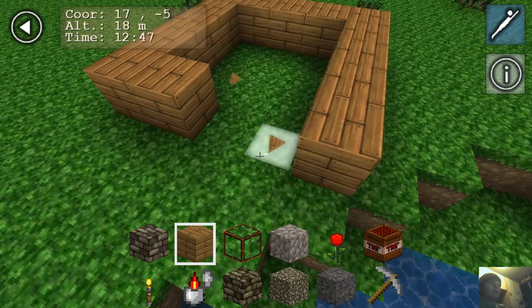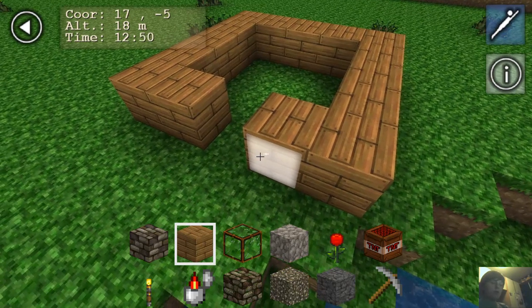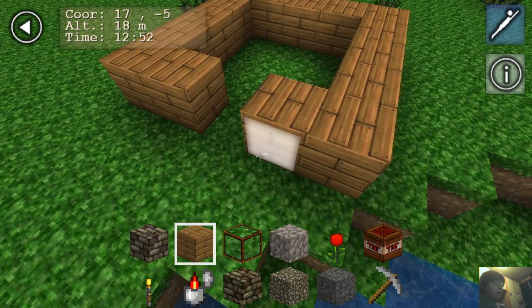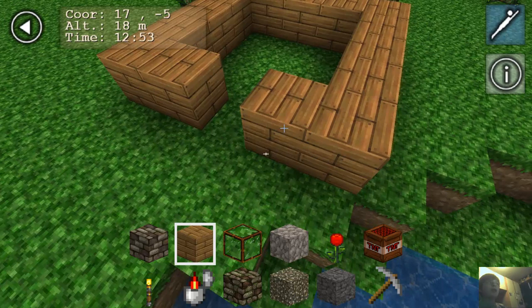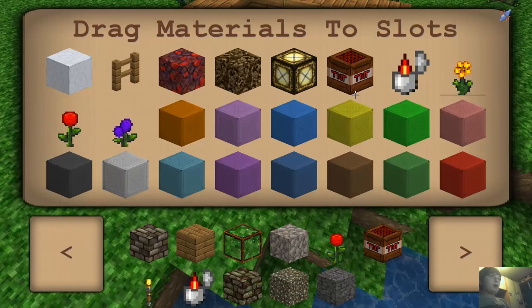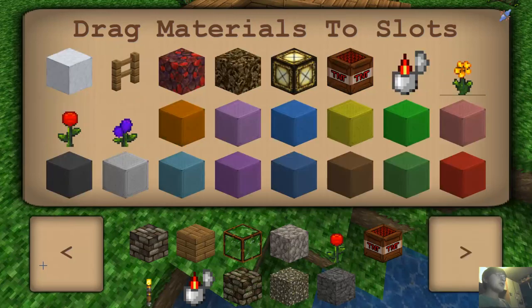I'm not quite sure on this bit, but I think you push the control button on the left-hand side and this means you can change block — which is annoying that you can't just change it within the game. It's a pain, but it's handy for when you need to select blocks that you'd like in your house. It's not as good as Minecraft, but I thought I might as well upload it as I'm playing this game.